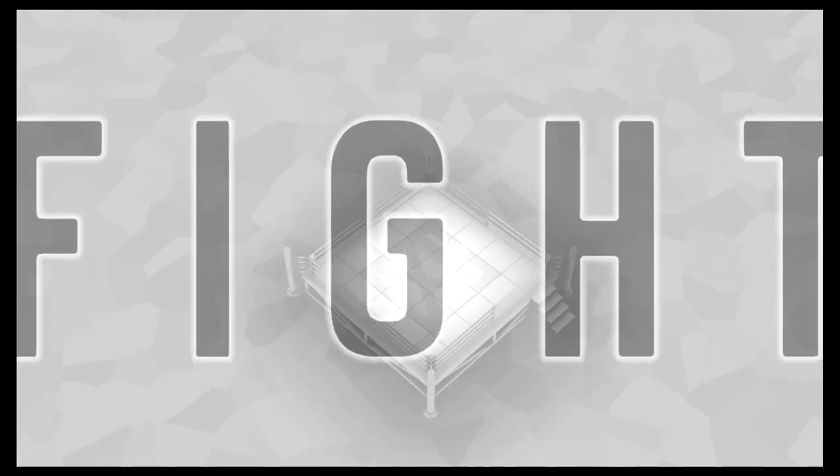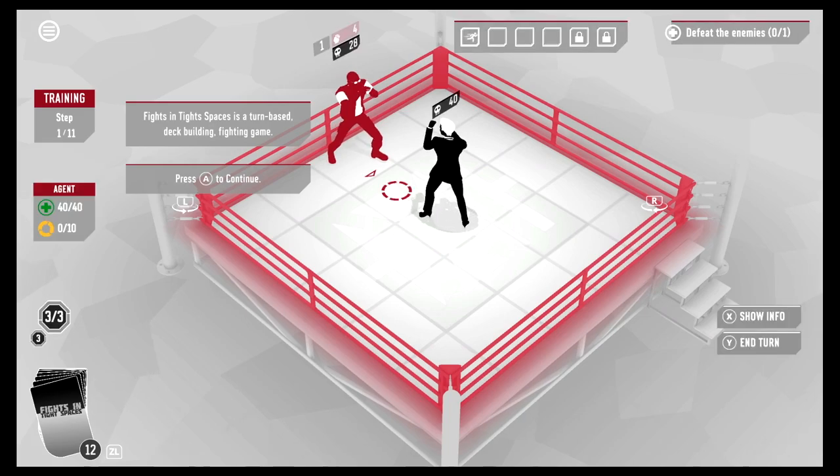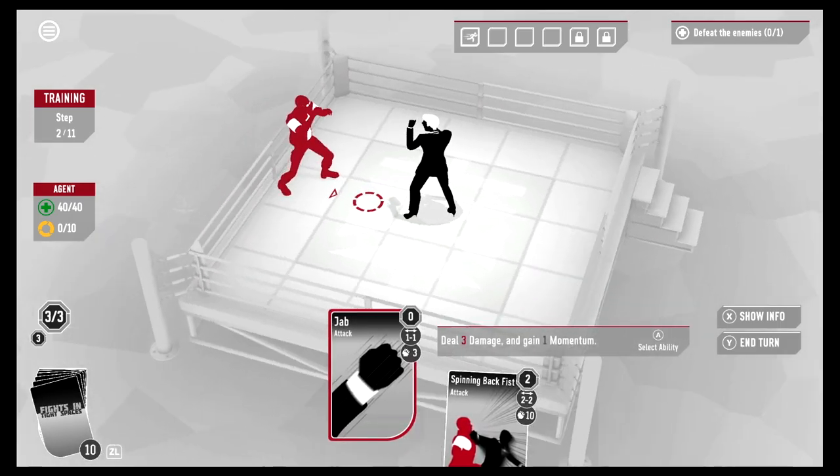A fight already! It's a boxing ring — okay, I get it. Fights in Tight Spaces is a turn-based deck-building fighting game. Press A to continue. Use the L and R buttons to rotate your view left and right.